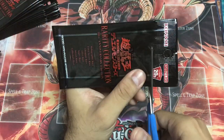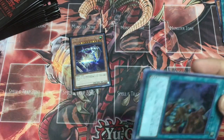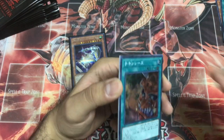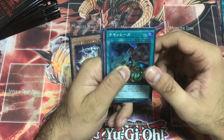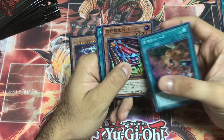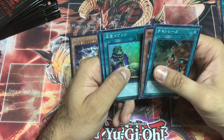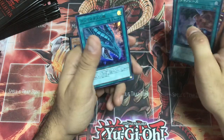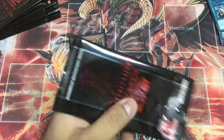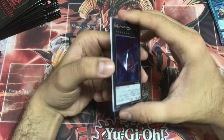Basically the reprints in this set that most people want are the hand traps — Ghost Ogre and Ash Blossom. Chicken Game in Super Rare. This card was from a V Jump as well. Upstart Goblin in Super Rare, and Ultra Rare Eye of Timaeus. Damn it, first Night Express Knight.